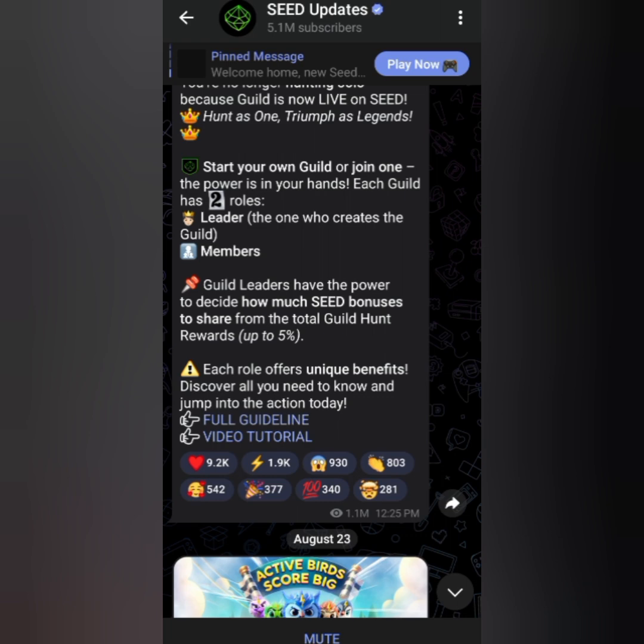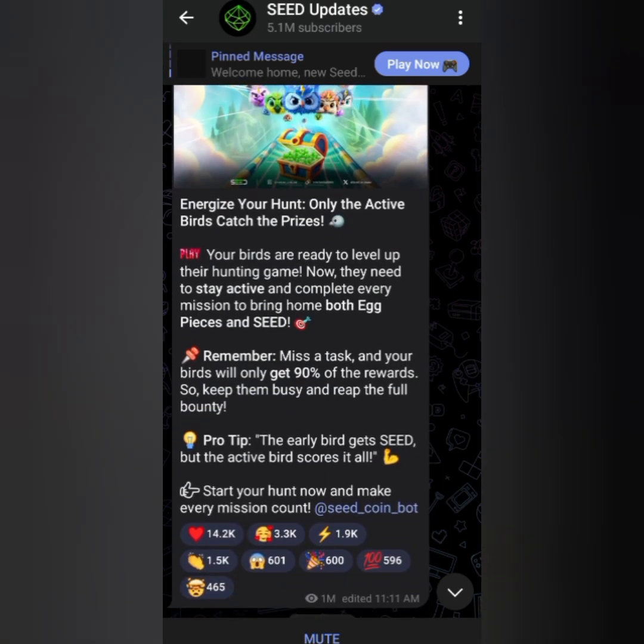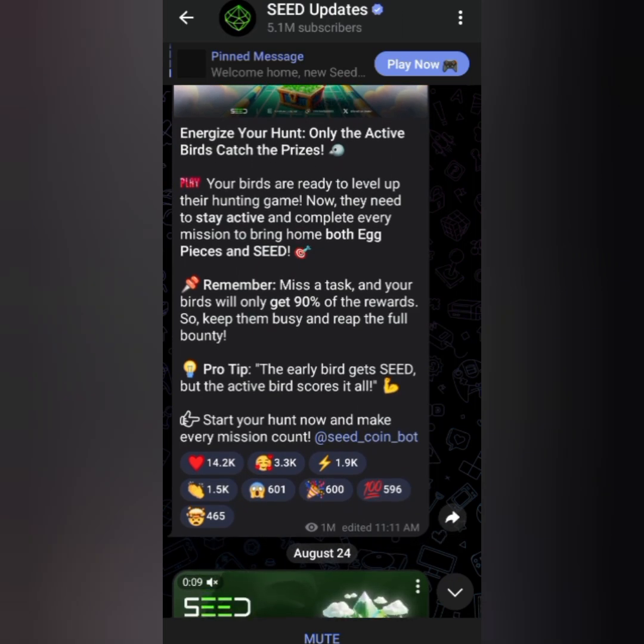The next update says: 'Energize your hunt — only the active bird catches the prize.' Your birds are ready to level up their hunting game. They need to stay active and complete every mission to bring home both egg pieces and Seed. Miss an attack and your bird will only get 90% of the reward, so keep them busy and reap the full bounty. Pro tip: the early birds get the Seed, but the active birds score it all. They have now introduced birds/beds into the game.